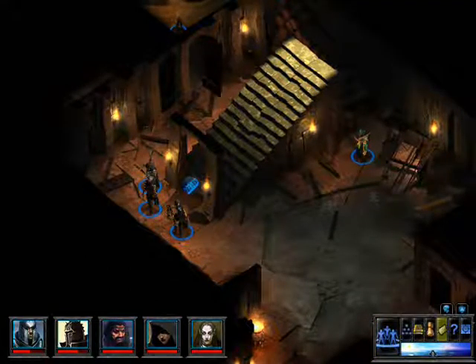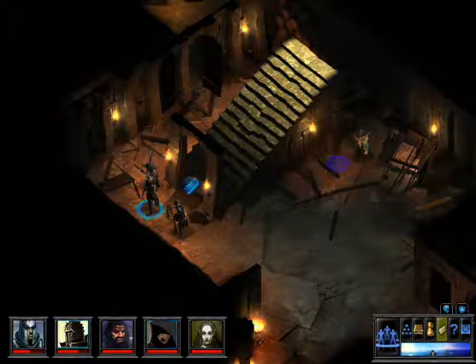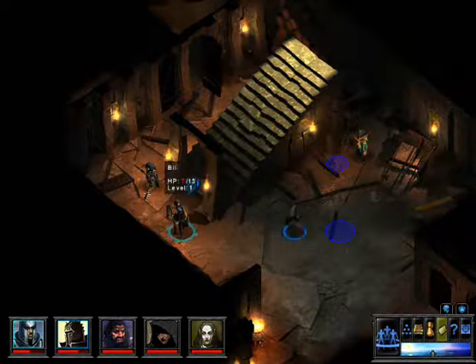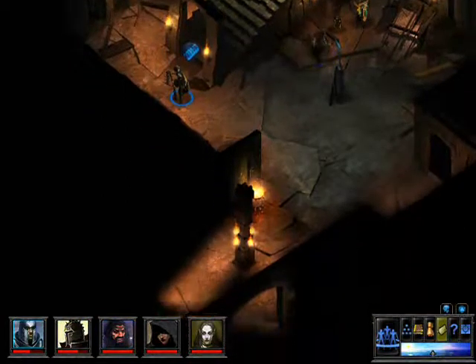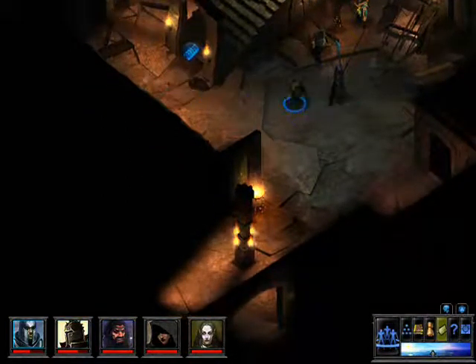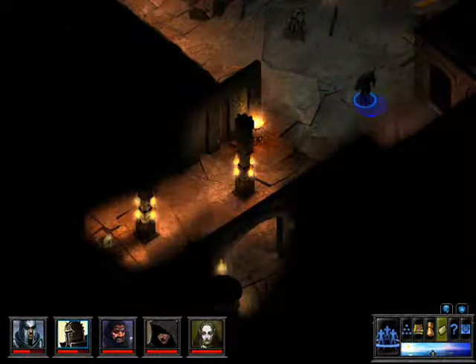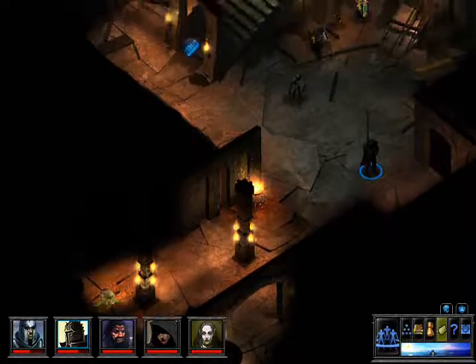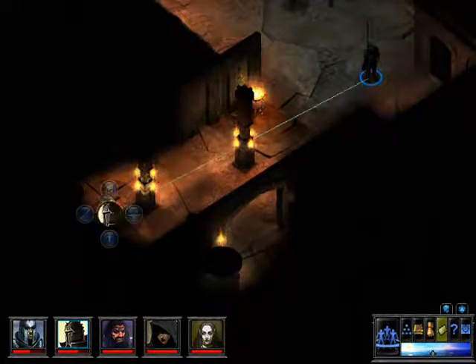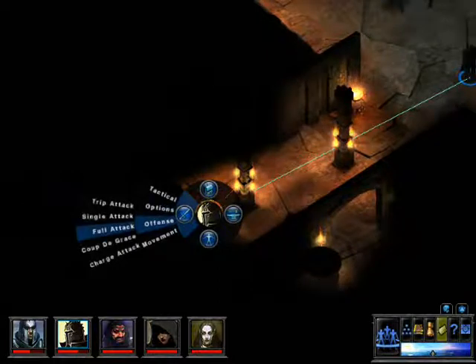Now we've got everyone decked out. We can go ahead and get ready for our next fight. It is right down this corridor here. We need to get the spacing down right so that my mages don't get cut off in a bad spot. You can see there's a zombie here. The easiest way to trigger a battle is to go ahead and go on to offense.